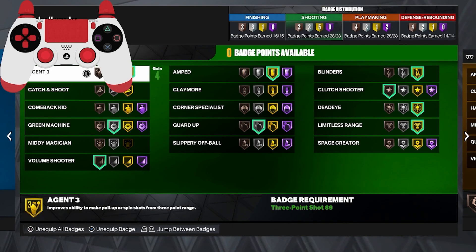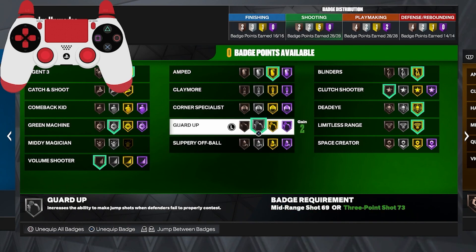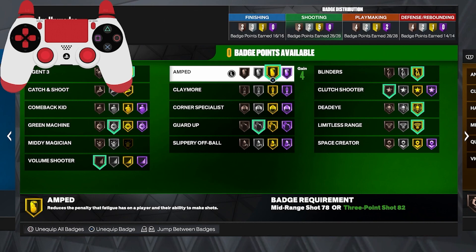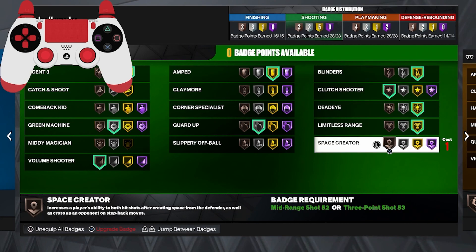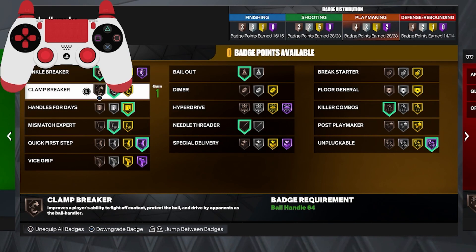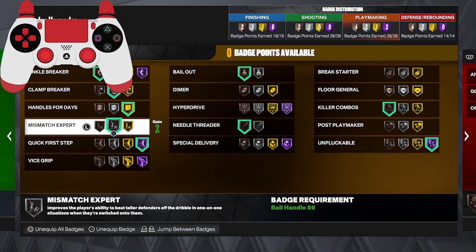For shooting badges: Agent 3 on gold so you can hit deep threes and deep fades, Green Machine on silver — you can even use it on bronze — Volume Shooter on bronze, Guard Up on silver, Amped on gold so you can pull off shots with low stamina, Clutch Shooter on bronze, Blinders, Dead Eye, and Limitless Range on gold. Space Creator is underrated too if you have extra badges. For playmaking: Ankle Breaker on bronze, Clamp Breaker on silver, Handles for Days on gold.